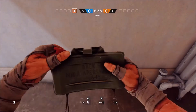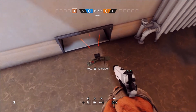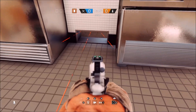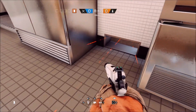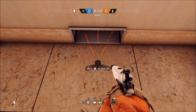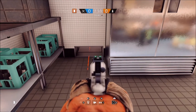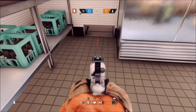Our first spot on Cafe is outside the kitchen, leading into an area where people will most likely peek or lean to try to get a kill — that's not going to happen. Our second spot is also into the kitchen in a place where people back up, though this one is hard to get a kill on as the claymore is pretty far away.